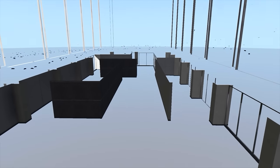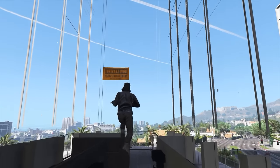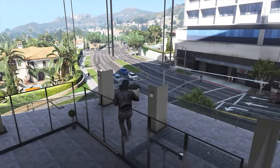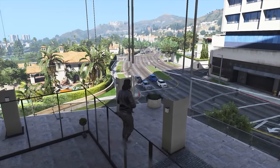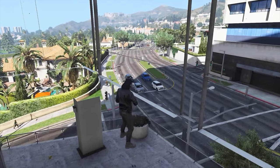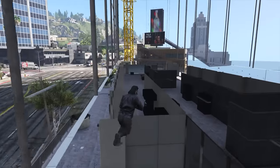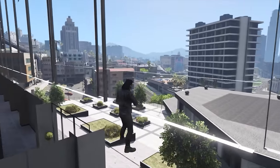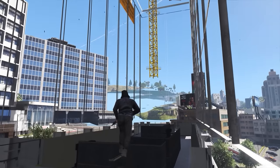For some unknown reason when you're inside this location you cannot use any of your weapons whatsoever — when you try to shoot it simply will not let you. Which is disappointing, but it's still a cool location you can get inside in GTA Online to hide from players or do whatever you want.